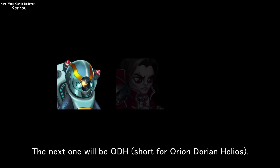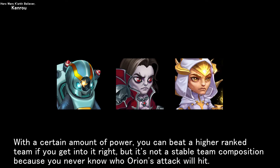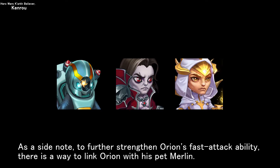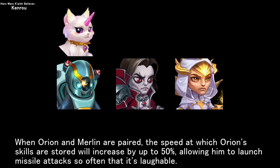The next one is DHO, short for Orion, Dorian, and Helios. With a certain amount of power, you can beat a higher ranked team if things go right, but it's not a stable team composition because you never know who Orion's attack will hit. To further strengthen Orion's fast attack ability, there is a way to link Orion with his pet Merlin. When Orion and Merlin are paired, the speed at which Orion's skills are stored increases by up to 50%, allowing him to launch missile attacks so often that it's laughable.